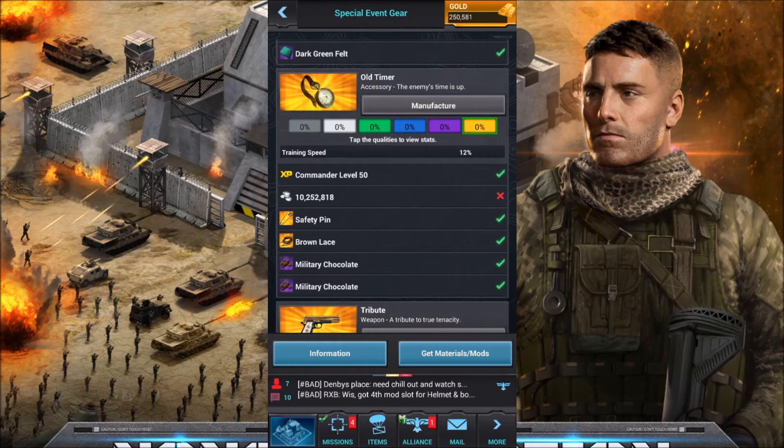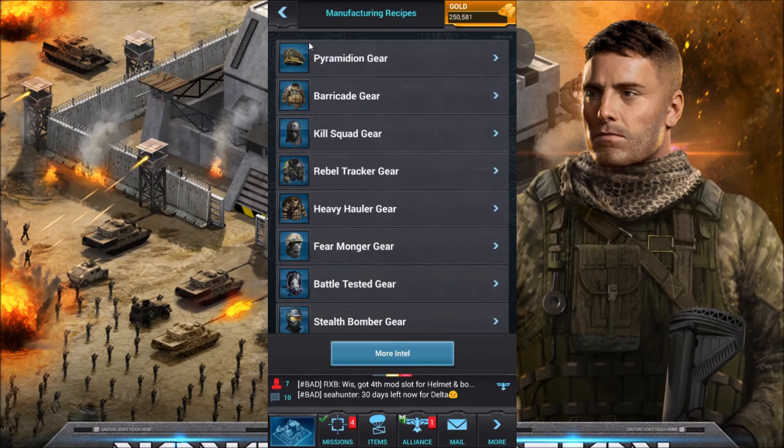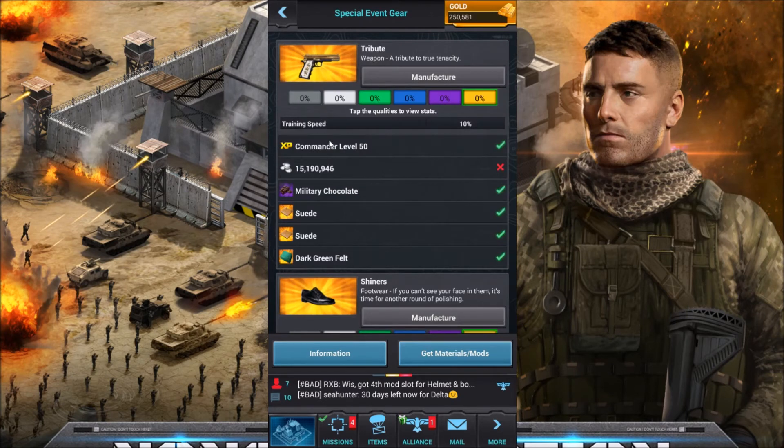For three of those accessories I'm going to add plus 36%. So the total, if you manufacture all of these and have them all, is going to be a 70% training boost, which is a pretty big deal — a nice boost. Research is going to be a lot more expensive in the commander tree for training speed than it would be to just manufacture this gear.